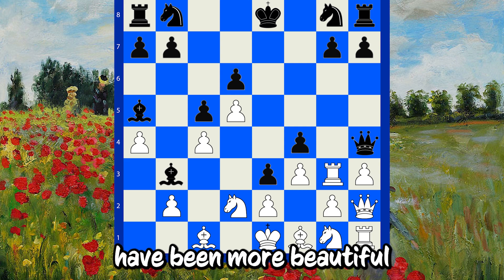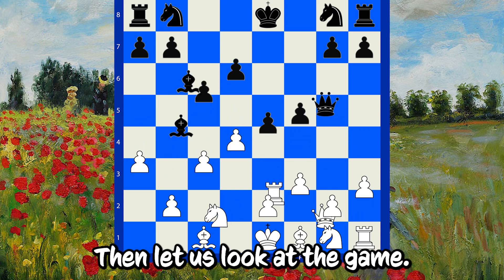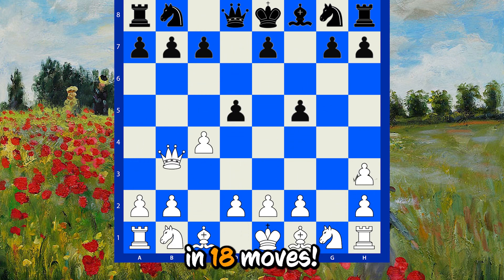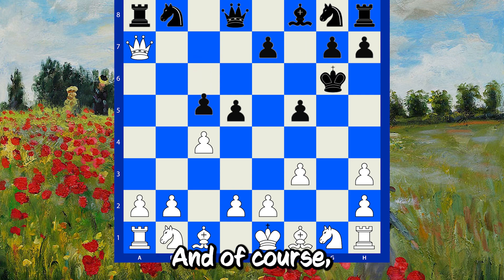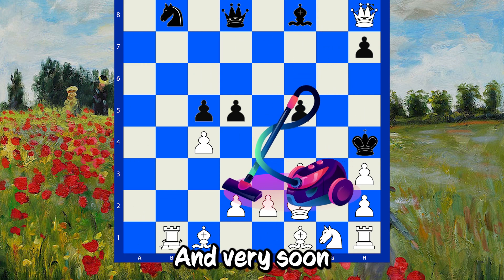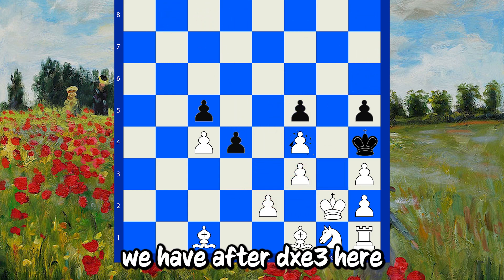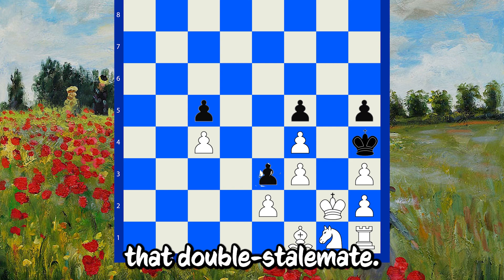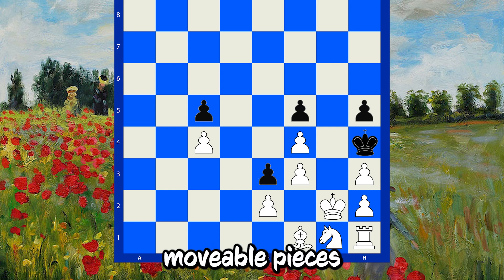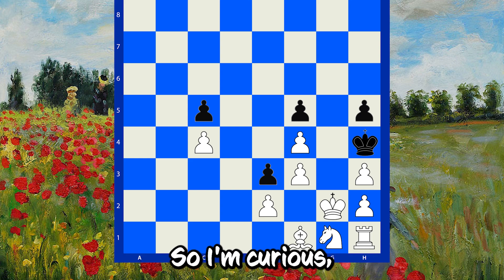But do you think it would have been more beautiful if both players were stalemated at the same time? Then let us look at the game with the double stalemate in 18 moves. That does sound unreal, and of course the Queen is the vacuum cleaner again. And very soon, when all these pieces are off the board, we have after DxE3 here, the double stalemate. In the beginning we had 32 moveable pieces and only 18 moves later, it's a double stalemate.